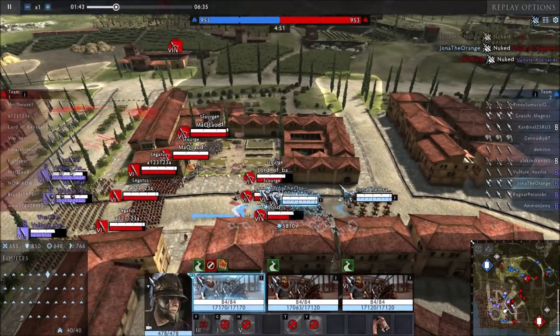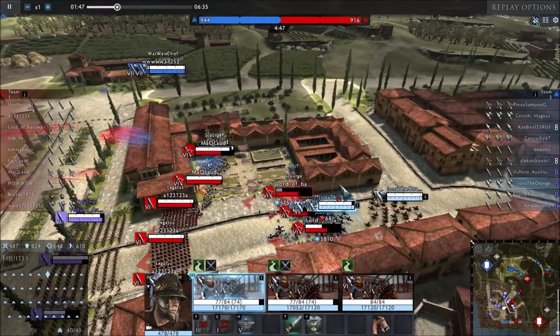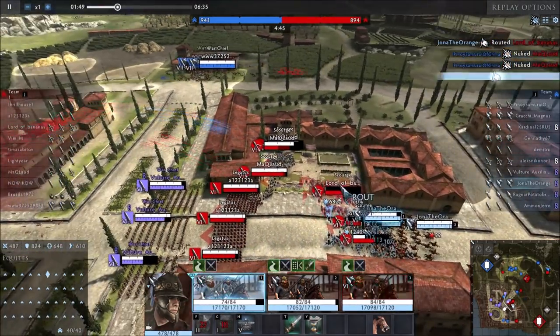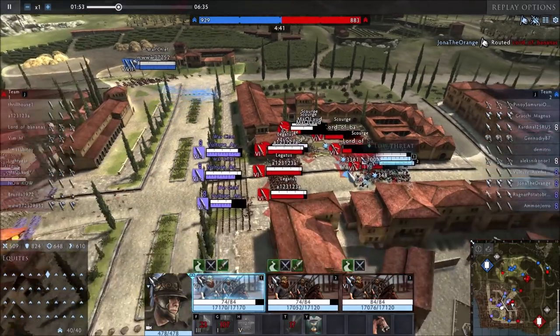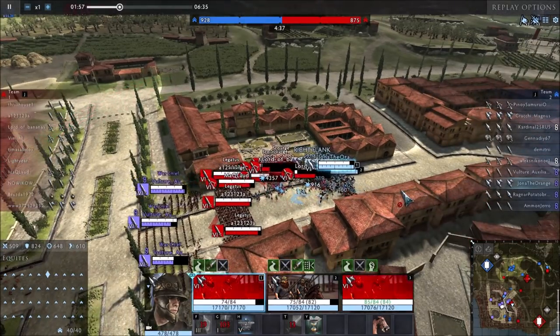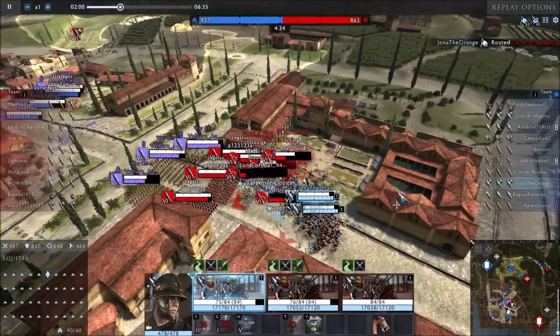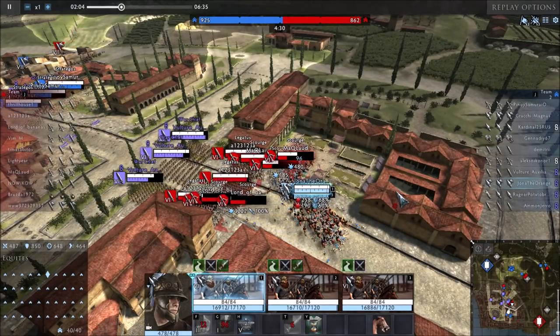Even if you do miss your charge ability, you can use that war cry to route people rather quickly. To top it off, if you completely fuck up and find yourself in a really bad position, you have your oh-shit button in Oath. It gives your Cove a bit of survivability.